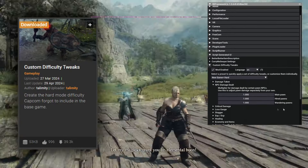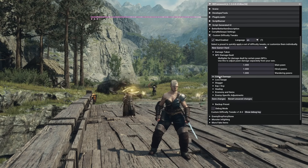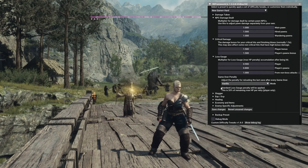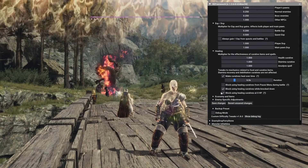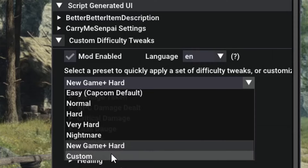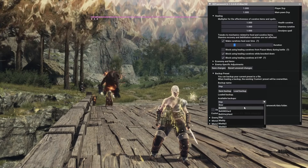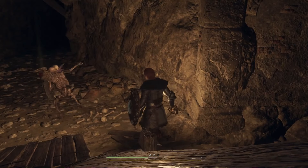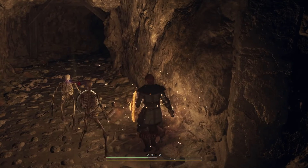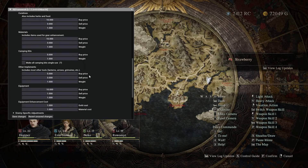And finally, number 1: Custom Difficulty Tweaks — arguably the best mod ever made for Dragon's Dogma 2. It allows you to customize everything in terms of difficulty: damage taken, damage received, loss gauge accumulation, healing received, critical damage multiplier, stagger, experience gains — everything. It even lets you tweak the in-game economy balance, including buy and sell prices for materials, gear, curatives, and camping kits. I strongly recommend checking out the presets first, then customizing individually. There's an option to save and load your custom presets. It works perfectly with other mods on the list — I'm currently running with gear and materials set to ten times more expensive, combined with Wild Loot removing gear from shops, which really puts me on the spot and brings the sense of danger back.